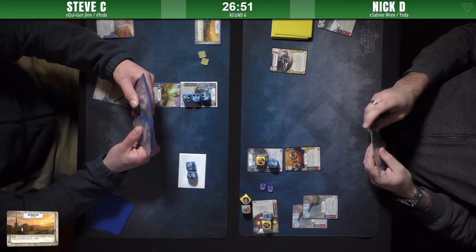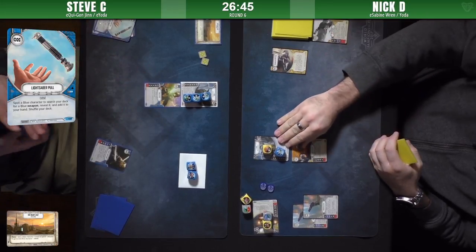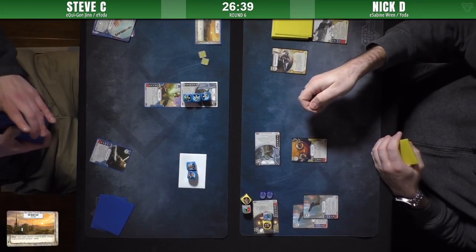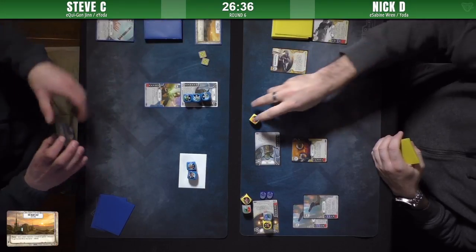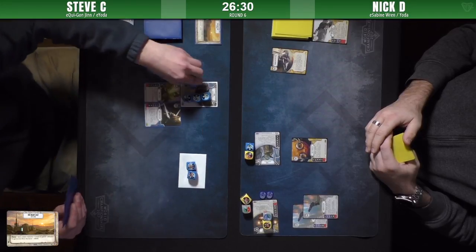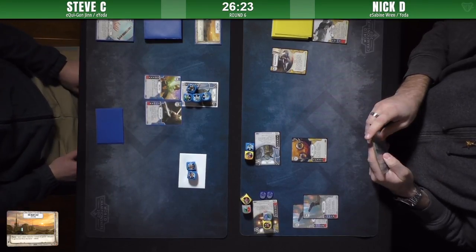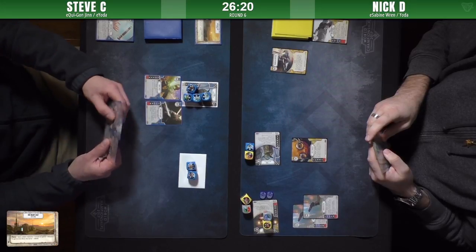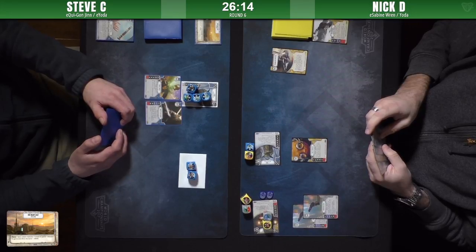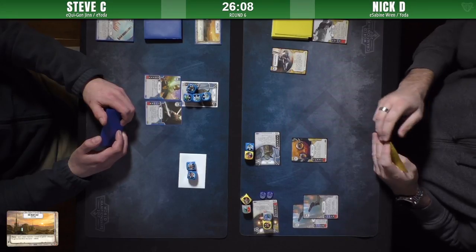Lightsaber Pull on Steve's side searching for a blue weapon — he grabs a shoto lightsaber, which is good because you can either put shields on or remove shields from the character. Rolling out Yoda. Now that the primary threat of Steve's list is gone, all Nick has to do is take it slow. He has the DL-44 heavy blaster in his discard pile and can use it next turn to prison-lock his opponent if he wants to.